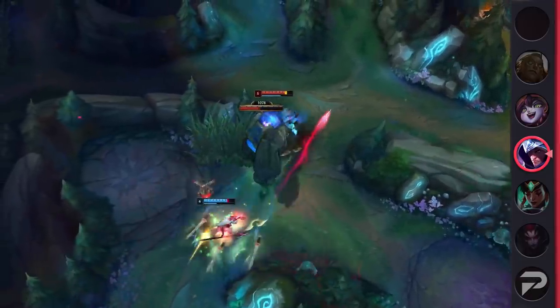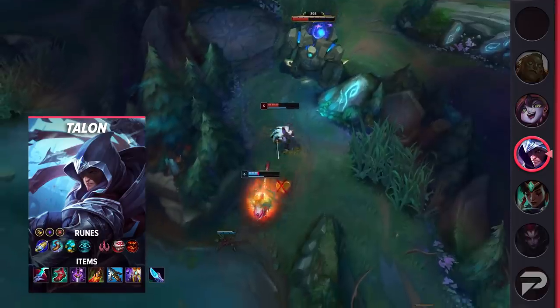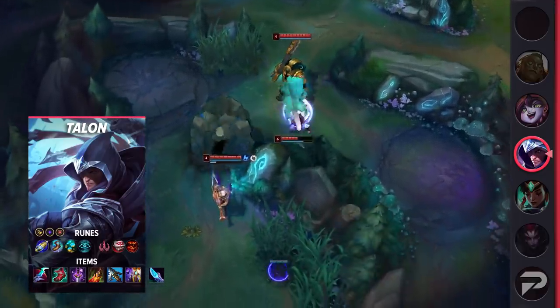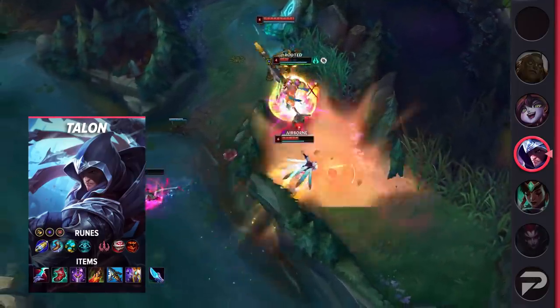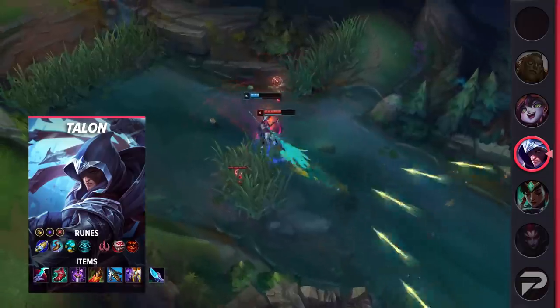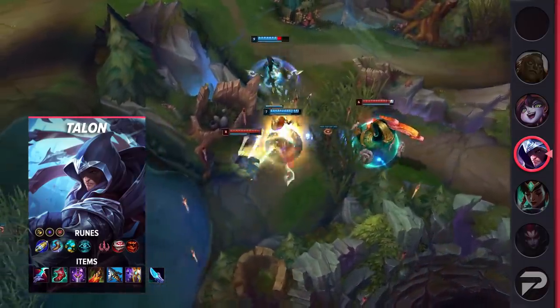Now let's look at the full Talon Jungle build. For your runes, run First Strike, Magical Footwear, Future's Market, Cosmic Insight, Eyeball Collection, and Treasure Hunter, with stat runes being double Adaptive Force and Armor. For your items, start with a Hailblade, and then on your first back, pick up Tier 1 Boots and some Longswords. Then work towards Eclipse, Youmuu's, and Lucidity Boots. After that, you can go for Death's Dance, Serylda's Grudge, and either Guardian Angel, Maw of Malmortius, or Edge of Night.